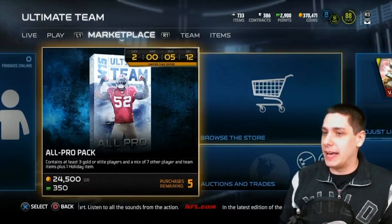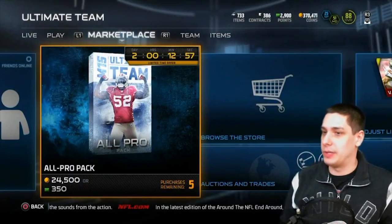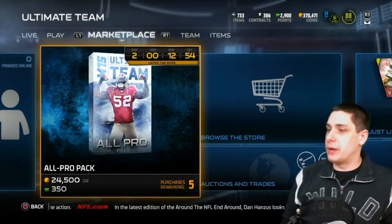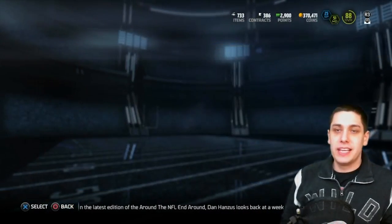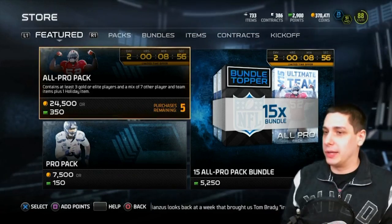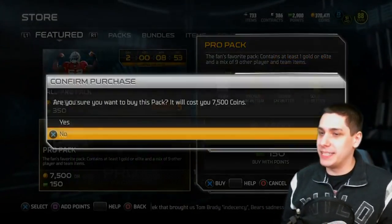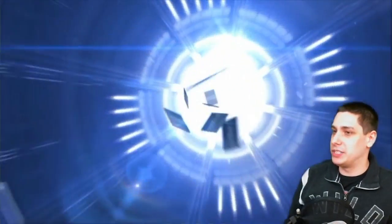I think what I'm gonna do is open up a couple of these all-pro packs — not the full bundle, I don't have enough coins for that. What I will do is open three pro packs first, see how that goes, and then maybe do three all-pro packs. So let's start off with the pro pack at 7,500 coins. I like the new play art they have on the outside of the cards — it looks pretty awesome.